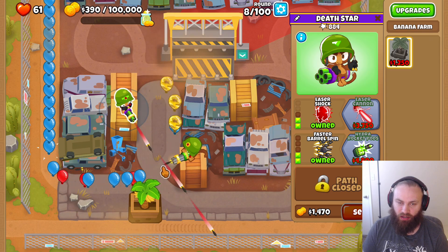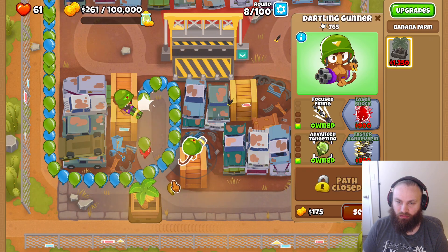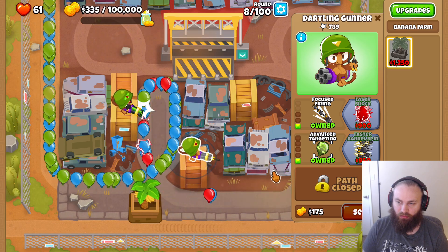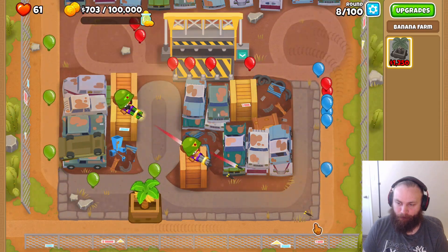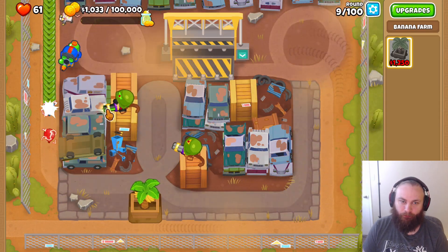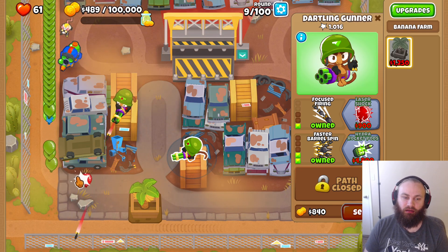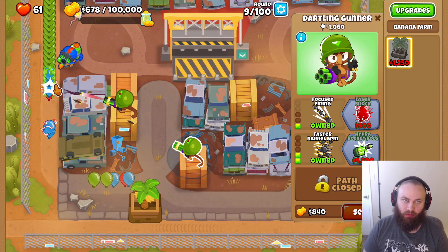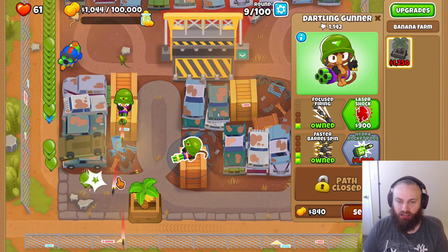We're going to do the same thing for the other gunner — we're going to get advanced targeting and then faster barrel spin, then we'll get laser shock. Now we have the glue gunner out, so after we get laser shock we're going to focus more on getting some economy going.